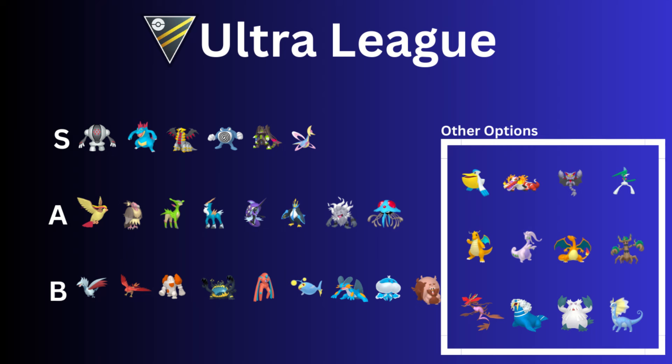For the S-rank, we have Registeel — of course, Registeel is super bulky. You can run a non-XL hundo, but if you want it bulkier you definitely want the XLs. I do have an XL one, the IVs aren't ideal, but I still built it and it's still up there. Registeel is a great Pokémon all around — it's always been good. Obviously Zap Cannon and Focus Blast — we know how Registeel works.